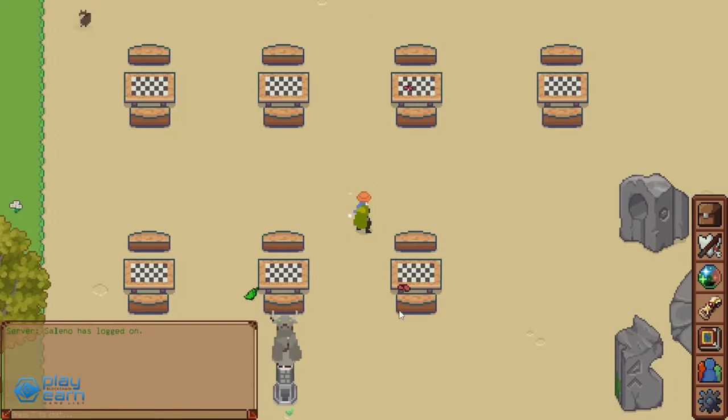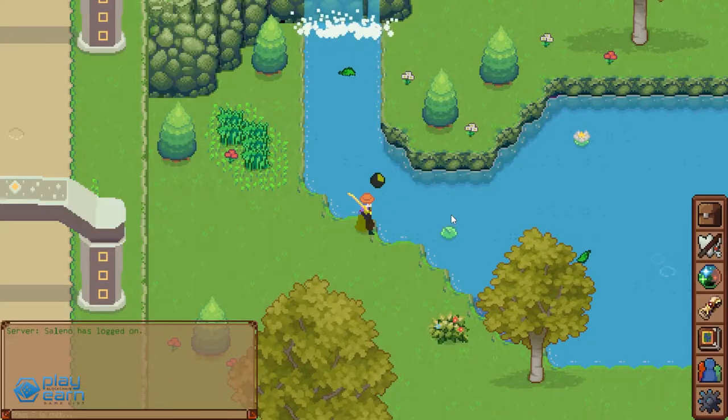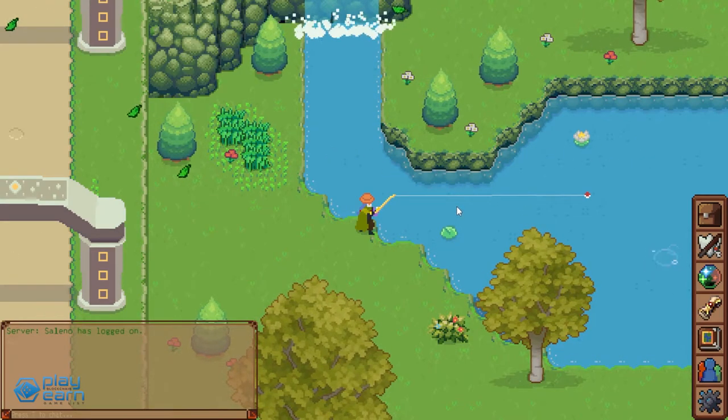There are two types of dungeons in the game. First are Harvest Dungeons, where players can acquire more NFTs to add to their collection by playing mini-games like fishing, digging, mining, and shaking trees. You can also get items to craft and improve skills like brewing potions and cooking. Minor enemies will also pop up in Harvest Dungeons to keep players alert.